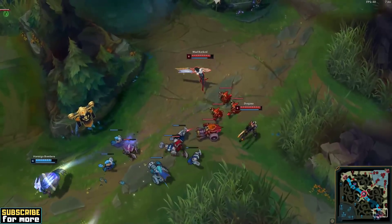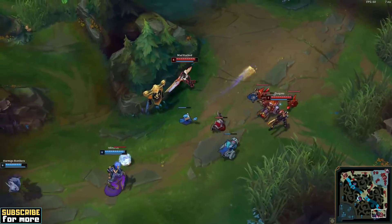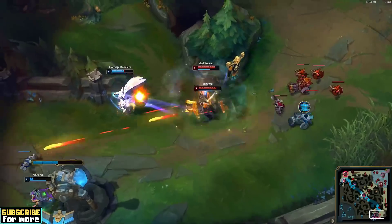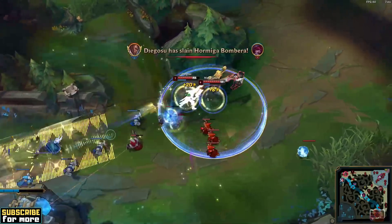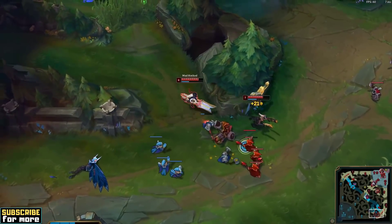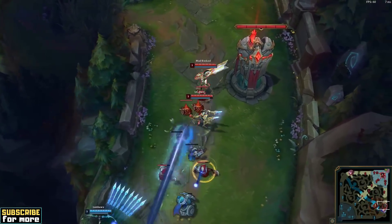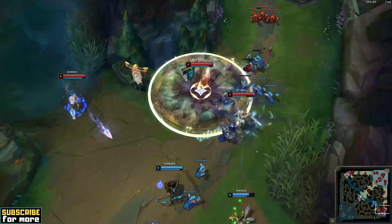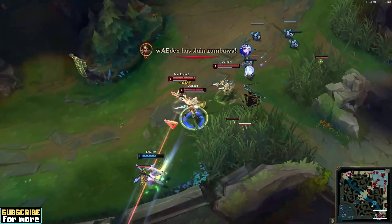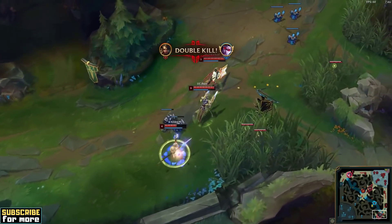Even if your enemies try to play defensively, they still need to attend the minion wave, which enables you to potentially catch them with W and start a fight regardless. You are not invincible though, so make sure you know where the enemy jungler and mid laner are, and if their top laner could potentially turn the situation around with a teleport play. Speaking of ganks, the fact that Senna is very good at assisting your jungler is common knowledge, and this holds true even without the utility from Glacial Augment. You still get AoE heals off and can snare enemies with your W, while providing safety and utility with your E.